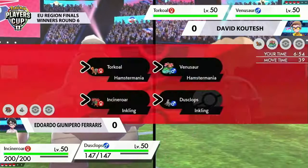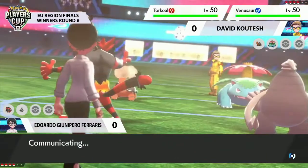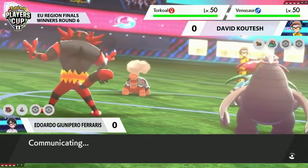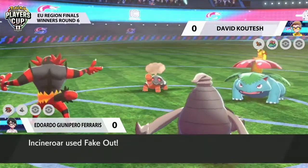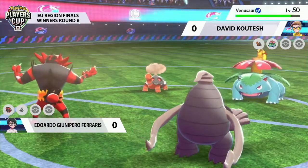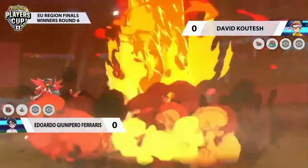Not having that weather control does mean that Torkoal is going to be in the driving seat. Weather control can come in numerous forms, but not having an easy way to do it with a switch is certainly an interesting one. Dusclops has to be careful about the Trick Room — it's really easy to say, well, I still want Trick Room, I still want to be able to set up. But do you want to do that in the face of the Torkoal? It's a tough decision to make.